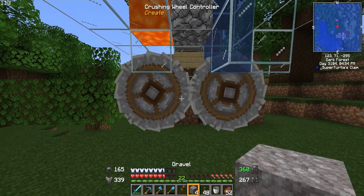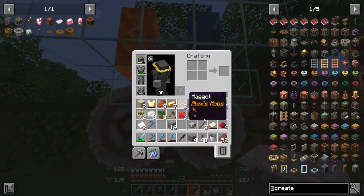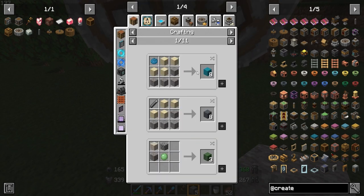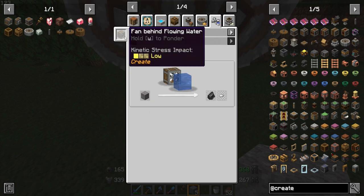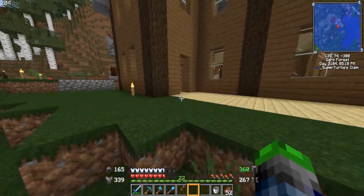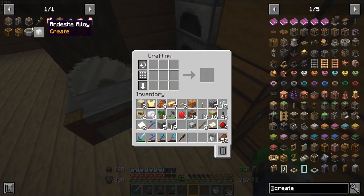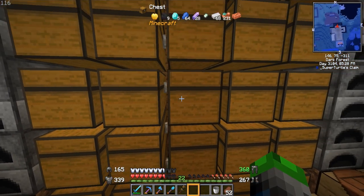The gravel is coming out. Looking at uses: if we wash gravel with an encased fan, it will produce flint or iron nuggets. That is the final part of today's episode — we're going to wash it. We need a propeller, which is four iron sheets.